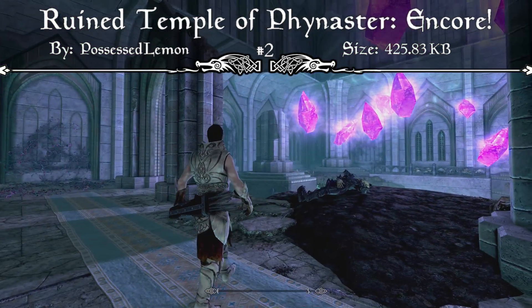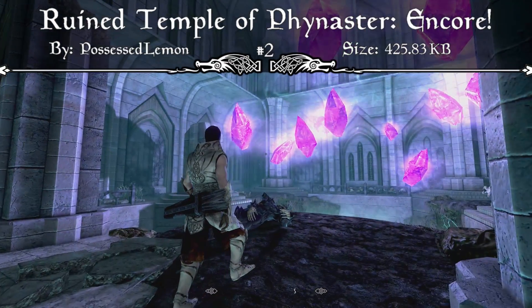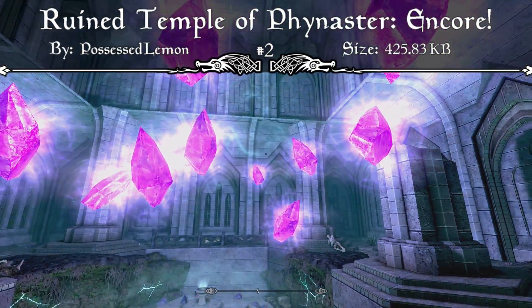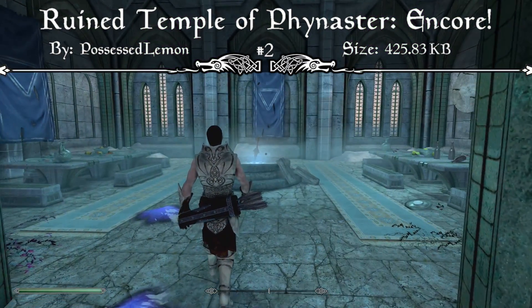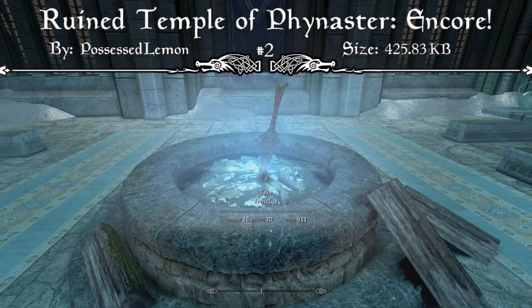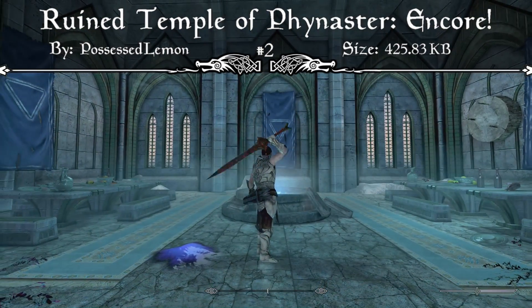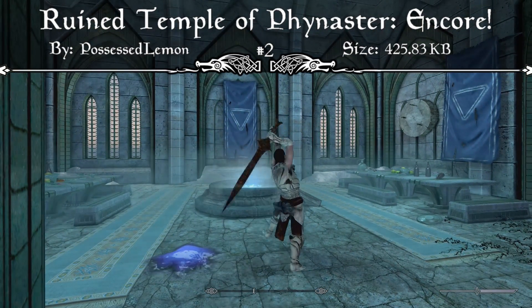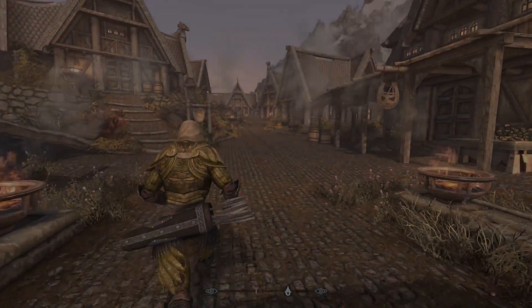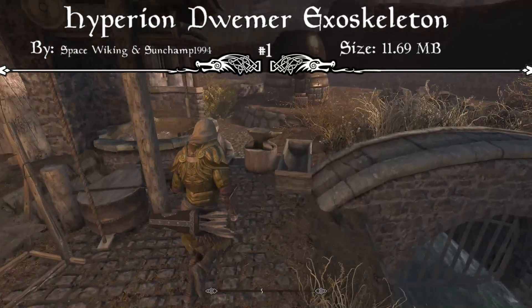This mod has a small download size of 425.83 kilobytes and adds so much in terms of exploring and dungeon diving that it's a must-have for me and my load orders. That's definitely why it comes in at number two — I'd strongly recommend downloading the Ruined Temple of Finaster Encore Edition.